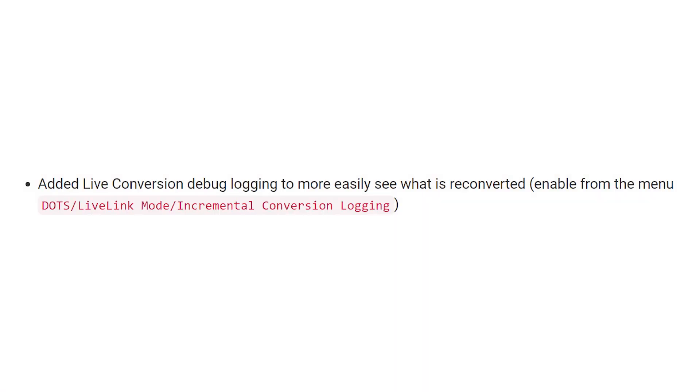They also added live conversion debug logging to make it easier to see what's recorded. You can enable this from the DOTS Live Link Mode menu by turning on incremental conversion logging. I've yet to play around with this myself, but it sounds like it's a useful debugging tool — if you feel like things in the conversion process aren't happening correctly, you can turn this on to get more details about what's actually happening with the conversion process.